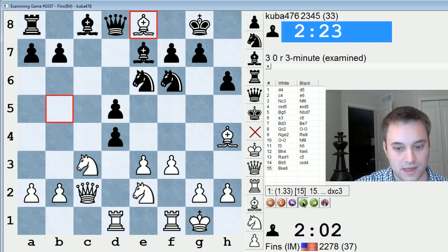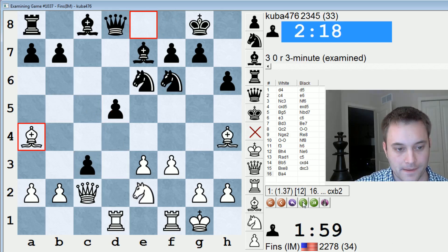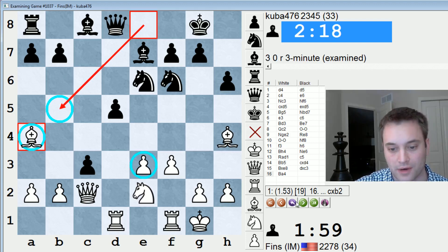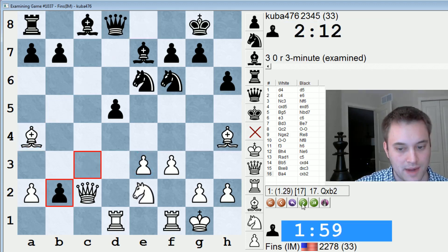So he took here, I took on E8. Bishop A4 — just wanted to make sure the bishop was on a defended square. If I had gone to B5 instead, then queen B6 could come and he would attack B5 and E3. So I played the bishop back there.